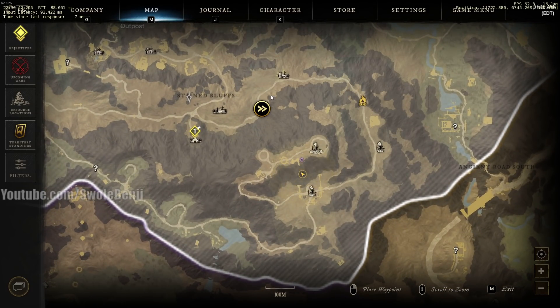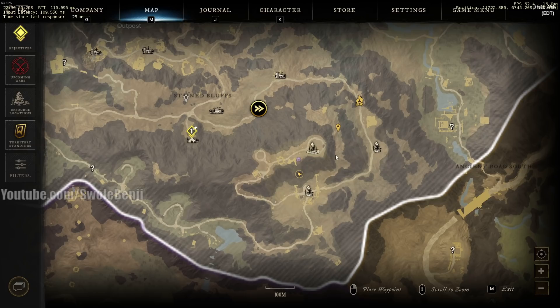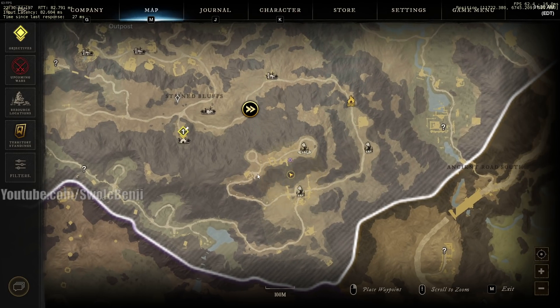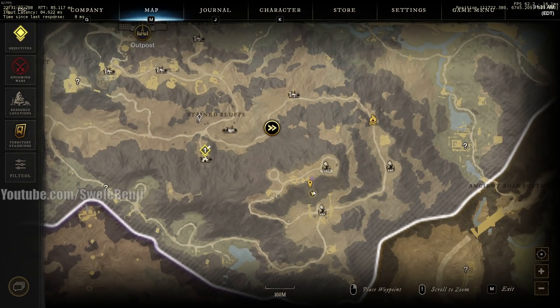Today's spot is right here in Eden Grove. You're going to take the fast travel point called Blighted Shrine, then run all the way through this little path here, make a little campfire right around here, take this little inner path, and go all the way around up the mountains. There are no shortcuts, sadly.